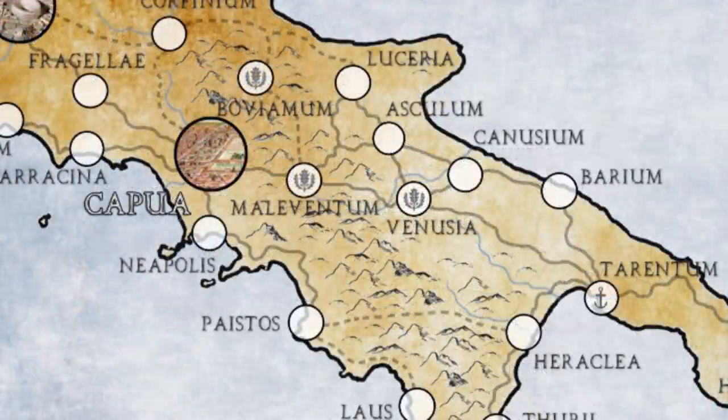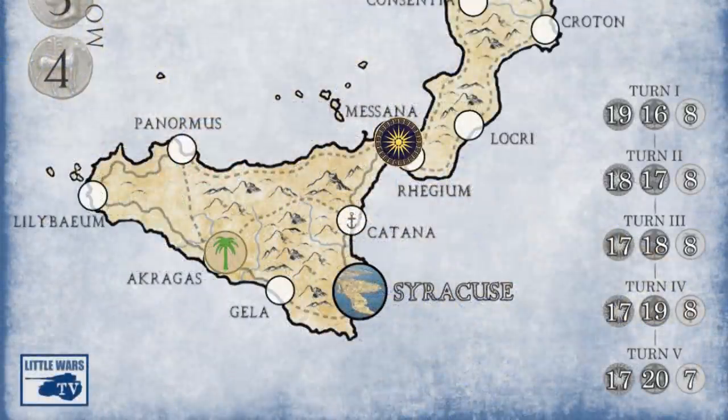That oak leaf symbol that you see in some of the cities in central Italy represents Samnium, and we have special rules to make the Samnites more diplomatically inclined to support Pyrrhus. We also have special rules to reflect the temptation for Pyrrhus to invade Sicily. Carthage dominated the island at this time, since this was all before the Punic Wars. As such, there is a small Carthaginian army on Sicily during this campaign, and the Roman player gets to control that Carthaginian army and can use them to march or fight.